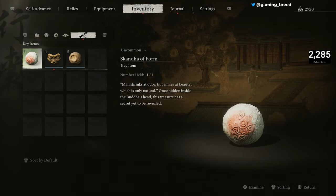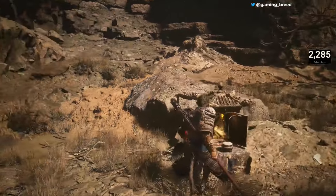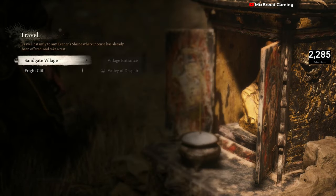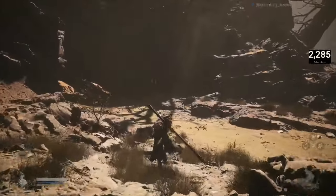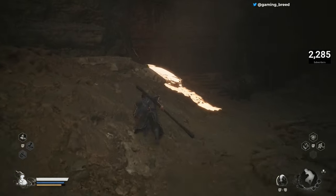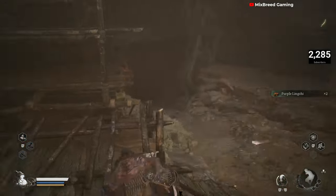I spent some time looking everything up and realized I had completely missed this cave tunnel. The area you want to travel to is Yellow Wind Ridge, Sand Gate Village, Valley of Despair. To the right there will be a cave system — you're going to want to go all the way through it.